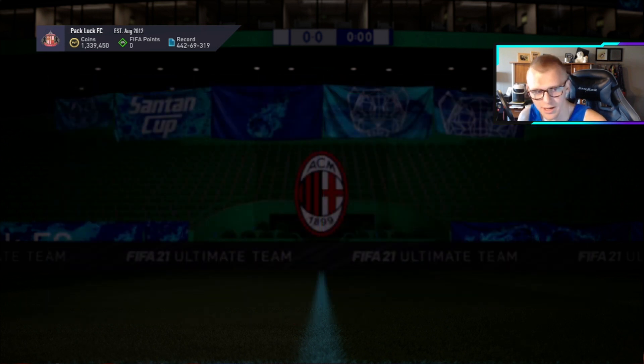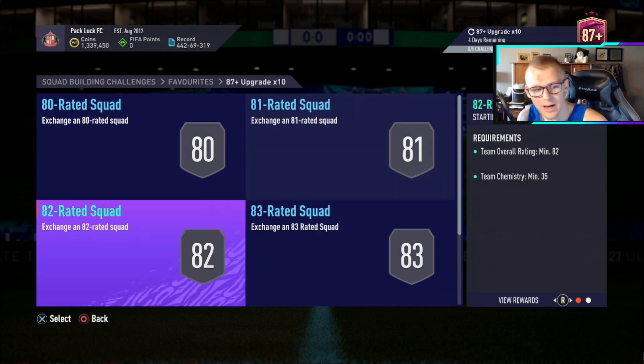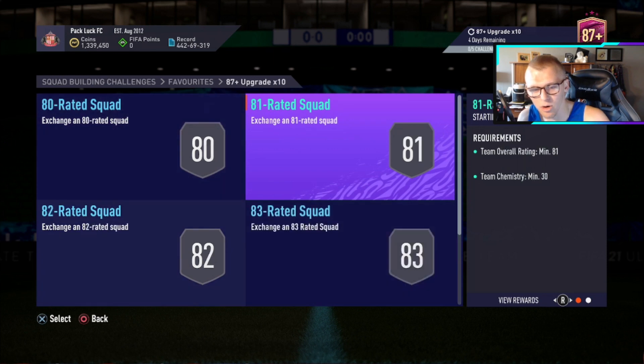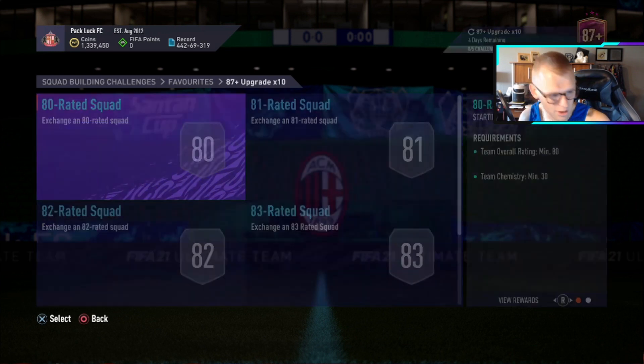So if we go into this team, you'll see there's an 80 rated team requirement, an 81, 82, 83, and an 84. For each of these the chem is not crazy, but you do need gold cards in there for the most part. Gold rares are going to be super expensive, so let me show you what I would do to work around this.